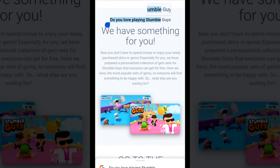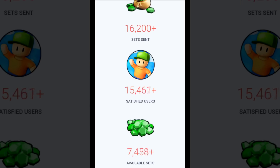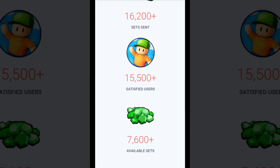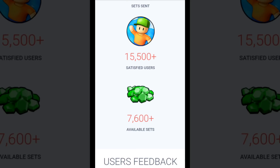Do you love playing StumbleGuys? We have something for you. We'll get into that in a moment. The website has already sent out over 16,200 sets, of which about 7,600 sets are still available. A lot of sets have already been taken, so it's worth hurrying a bit.